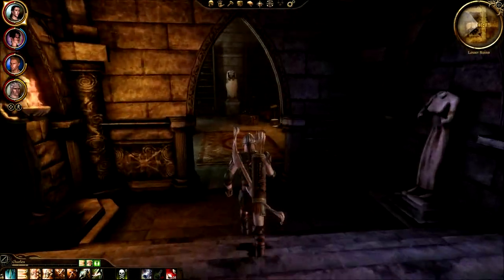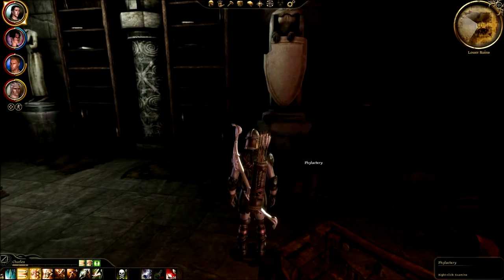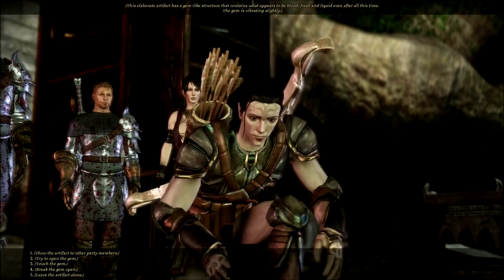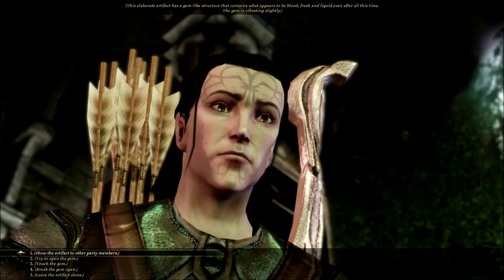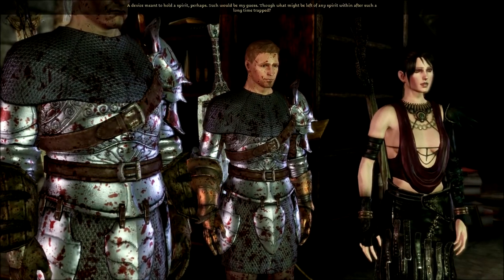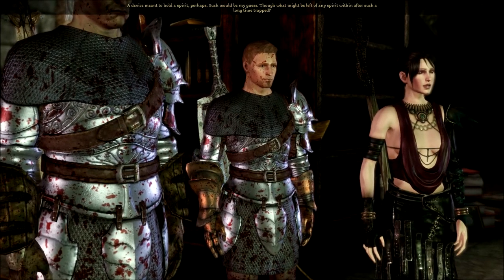Let's head down here and hopefully I can find something cool. Greenstone - sure. Wait, what? A phylactery? Like phylum? This elaborate artifact has a gem-like structure that contains what appears to be blood - fresh and liquid even after all this time. The gem is vibrating slightly. A device meant to hold a spirit, perhaps - such would be my guess, though what might be left of any spirit within after such a long time trapped?